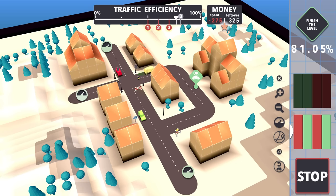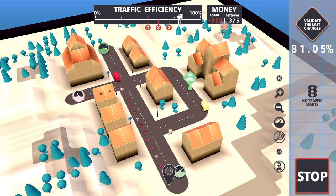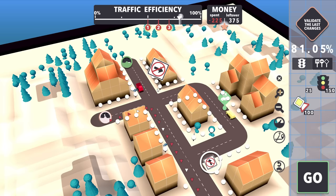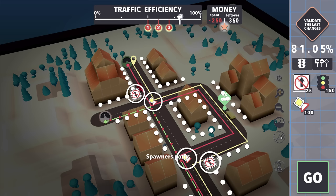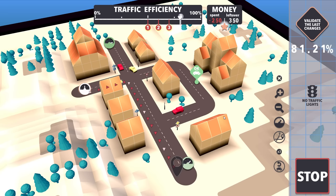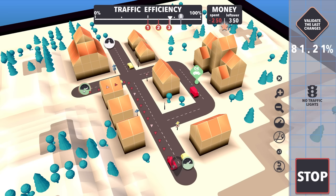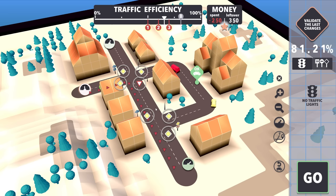I'm really curious to see what happens if I remove this traffic light and place down some yield signs. I have an idea - let's put a no straight-through sign for red, so red has to go there. Now I need this to be a yield and this to be straight through. Efficiency is going up again - wait, is it going down? Why is it going down? Let's just give everybody priority.